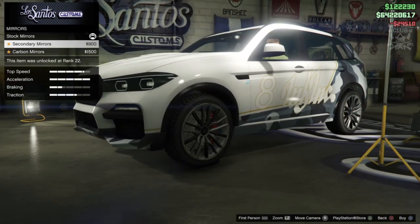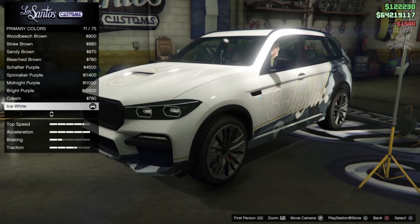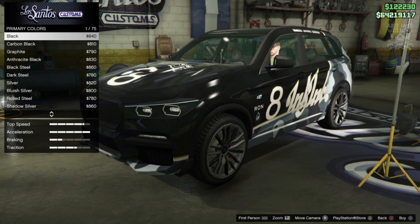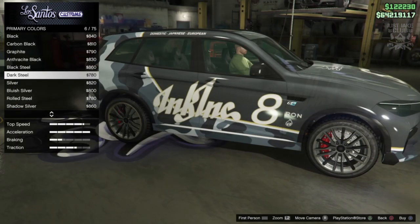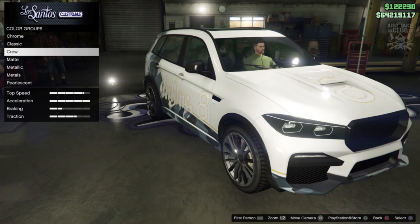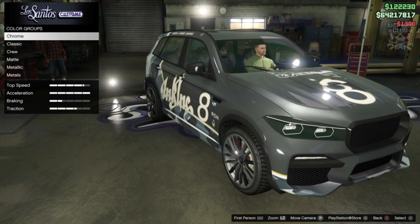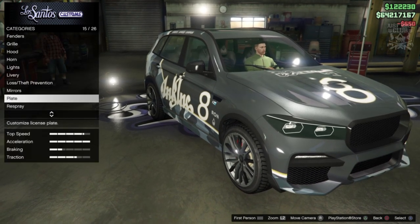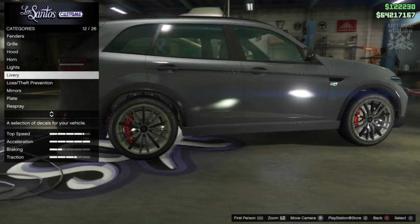We've got mirrors, secondary mirrors, and carbon mirrors — we're going to get the carbon mirrors. For the respray, going primary color classic. Maybe black, but black might be a little too dark, so what about dark steel? I'm not sure about that livery now though. Going with metallic dark steel for the primary color and also for the secondary color — metallic dark steel.